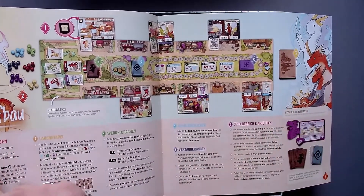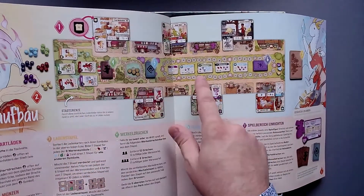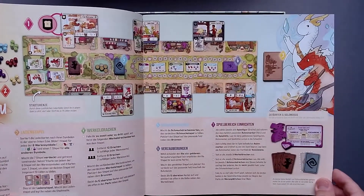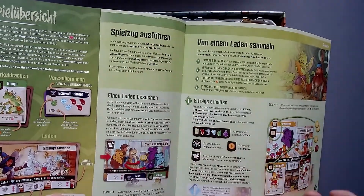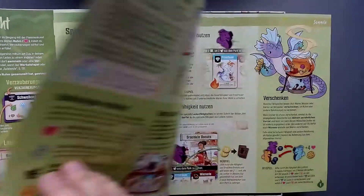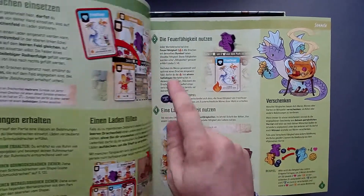Done really well because you see here at the bottom, all these numbers in different colors, and you see the numbers up here in different colors as well. So it's really easy and quick to see what you have to put where. And then we have how to play the game - these are all the different things you can do during your turn, and you see these are all numbered, which is really nice.